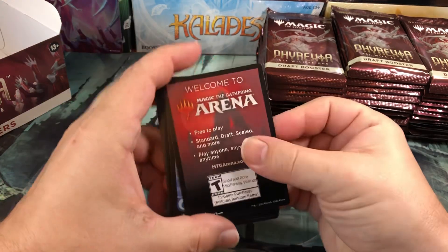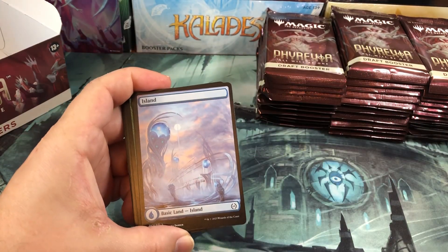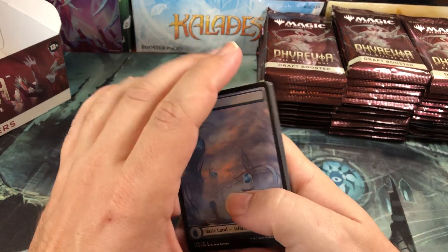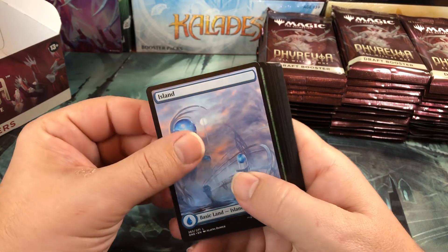Draft boxes with this set I think are really going to push up in the future because there's so much power in the Commons and Uncommons slots in this set. Starting pack one with a feel-bad - that's terrible. But there's just so much power in the Commons and Uncommons. I've already heard that Artisan and Pauper are being taken by storm right now by this set.